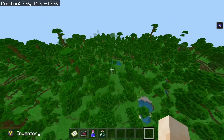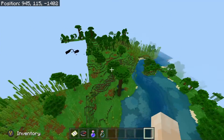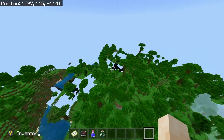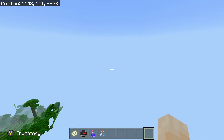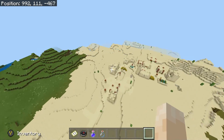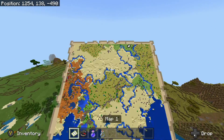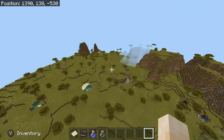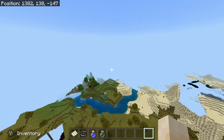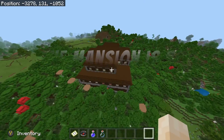The furthest biome is the giant tree taiga, which is in the 6K region, but there is a taiga forest much closer to spawn — it just doesn't have the podzol. Still, you have all of the biomes right around spawn, and the woodland mansion is really not too far. The jungle, the badlands, and the snowy tundra are always favorites. I also include coordinates for the new nether update features like all of the nether biomes and the nether fortress, and in this seed in particular I include coordinates for three bastions/remnants.